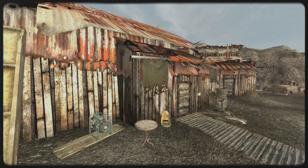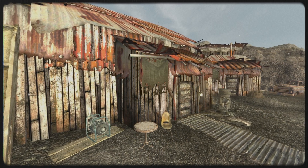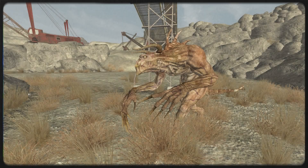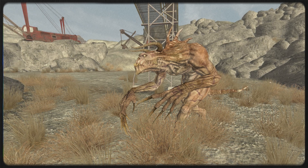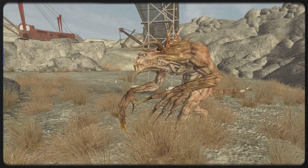One of the only places where workers could earn a less than average wage, Sloan has since experienced a drastic slowdown in business when the Powder Gangers attacked it and stole the entire cache of dynamite. Without blasting sticks, the quarry fell silent and a pack of deathclaws moved in. Unable to wipe them out, the workers are on forced leave until someone can clear the infestation.